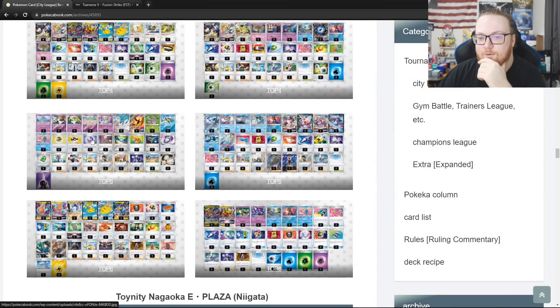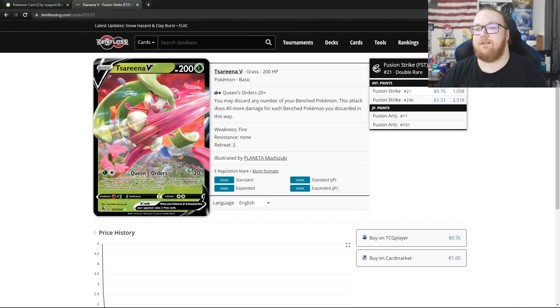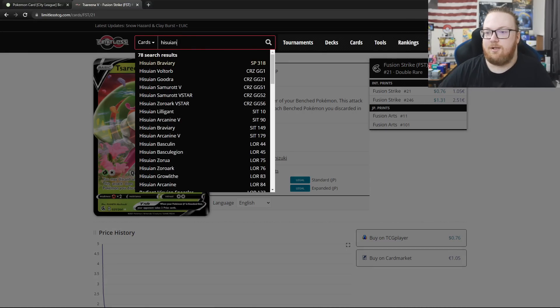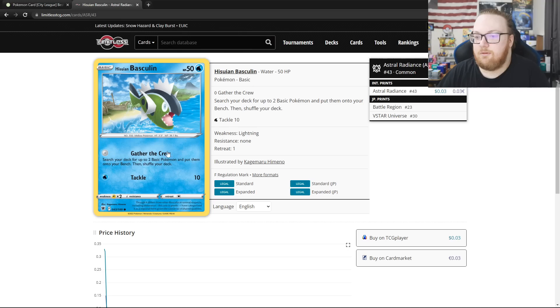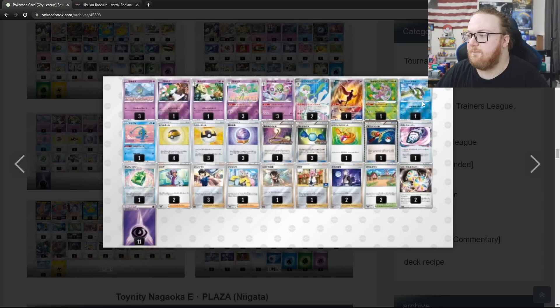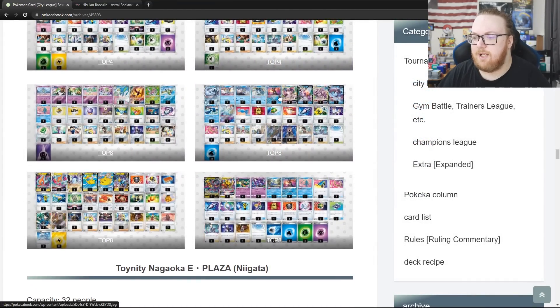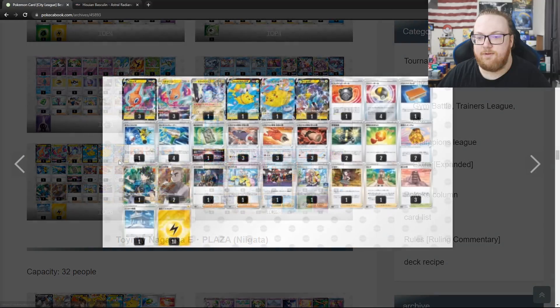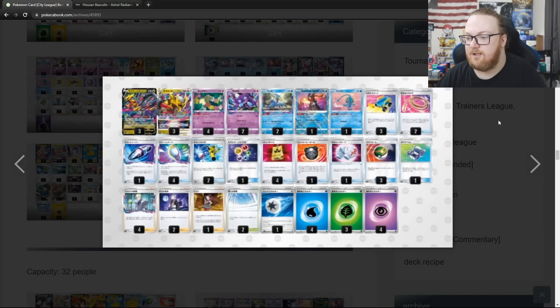Then we've got Gardevoir with Radiant Serena and Hisuian Basculin — Hisuian Basculin has Gather the Crew, searching your deck for 2 basic Pokemon, like a free Call for Family. Playing 3 Shining Arcana Gardevoir and 2 Reversal Energies. This doesn't look like a very optimal deck list. Then we've got Chien-Pao Lugia Basculin, a Rotom V-Star deck with a whole bunch of tools because of how Rotom V-Star works, and then Giratina Lost Zone again.